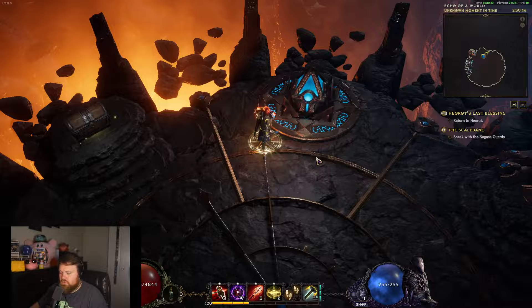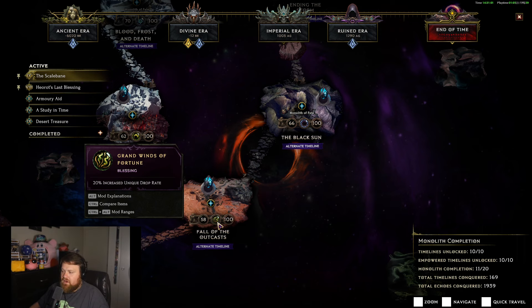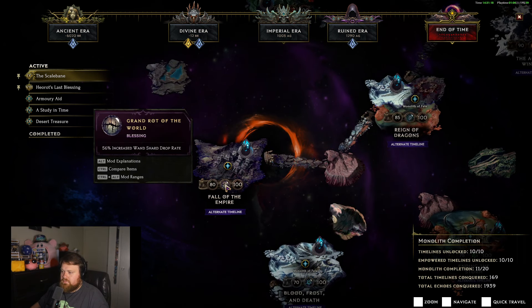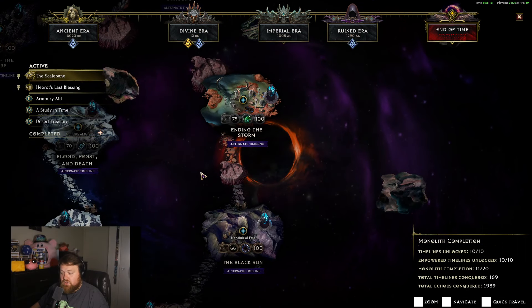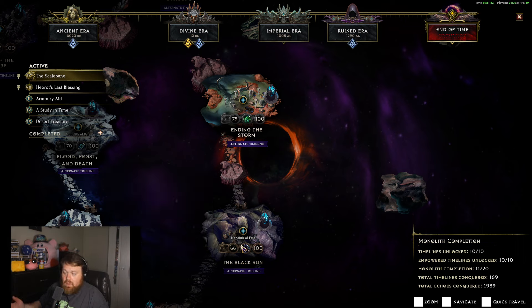Moving on to blessings — Follow the Outcast, put whatever you want there, I put unique drop chance. Stolen Lance, whatever you want — I chose ring drop rate. For the Empire timeline, shard drop rate is a good choice but you can choose prefixes, it's up to you. On the other side of the tree, I chose chance to ignite and got a good roll. Other options are leech, spell leech, or critical strike multiplier. I wanted the extra chance to ignite, but if you want more raw damage or survivability, those other two options are good.